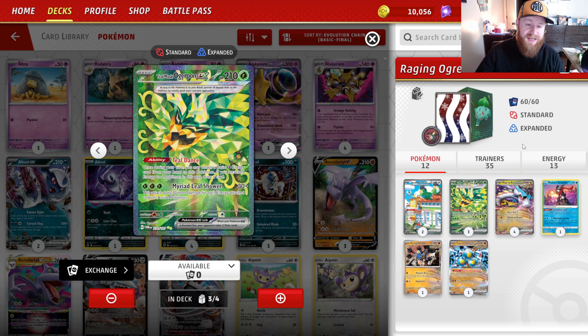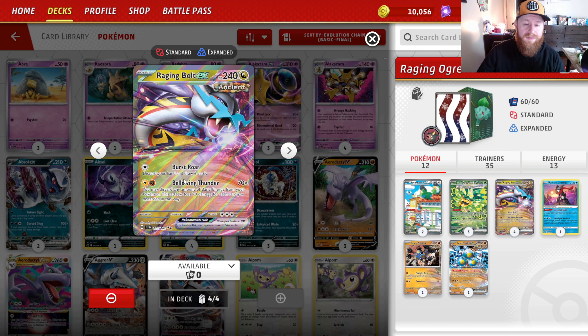Raging Bolt got itself a new partner: Teal Mask Ogerpon EX. Teal Mask Ogerpon has the Teal Dance ability, which allows you to attach a grass energy card from your hand to this Pokémon and then draw an additional card. Myriad Leaf Shower does 30 and then 30 more for each energy attached to both active Pokémon. But most of the time we're going to use Teal Dance to draw an additional card and help your damage output for Bellowing Thunder, which does 70 for each energy you discard on your side of the field. You have all these basic energies you pitch due to Professor Sada, Ogerpon, or even Sandy Shocks EX, and you're just cranking out high amounts of damage.